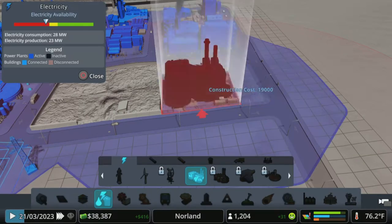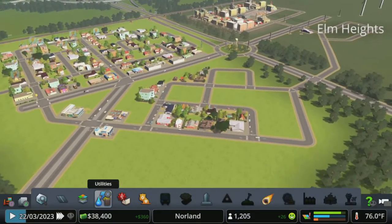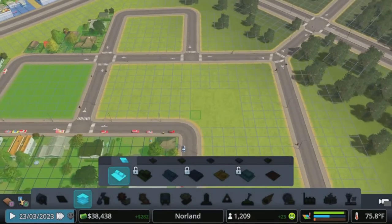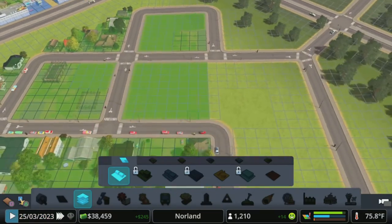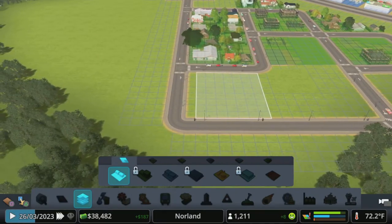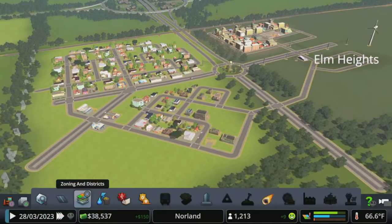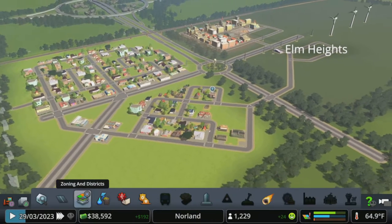I think it's just time to go that way and not worry about power for quite some time. We got money rolling in — we got almost 40 grand in the bank. I think I'm just going to generic zone all of this here and just let these guys come in. I'm just going to keep zoning up and wait for Tiny Town to hit, so I will see you all when we get to that point.